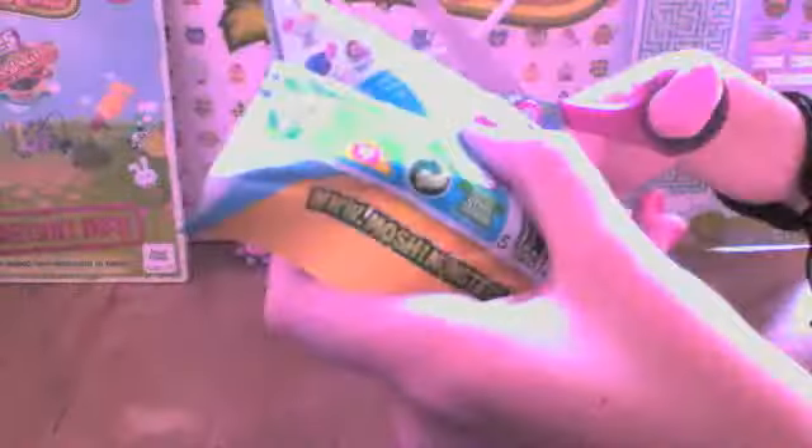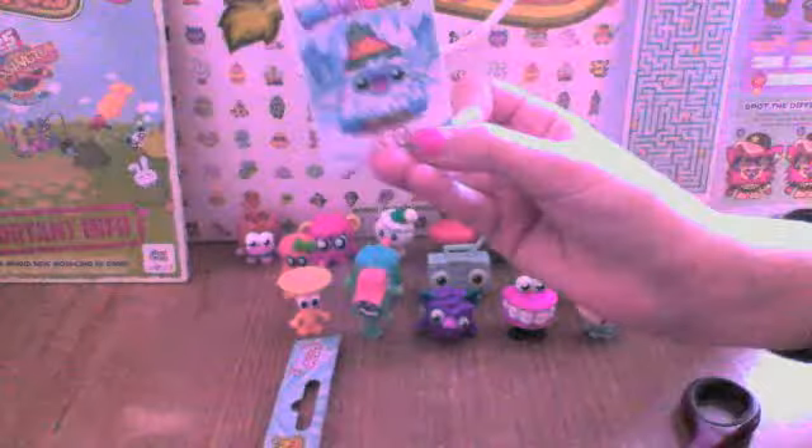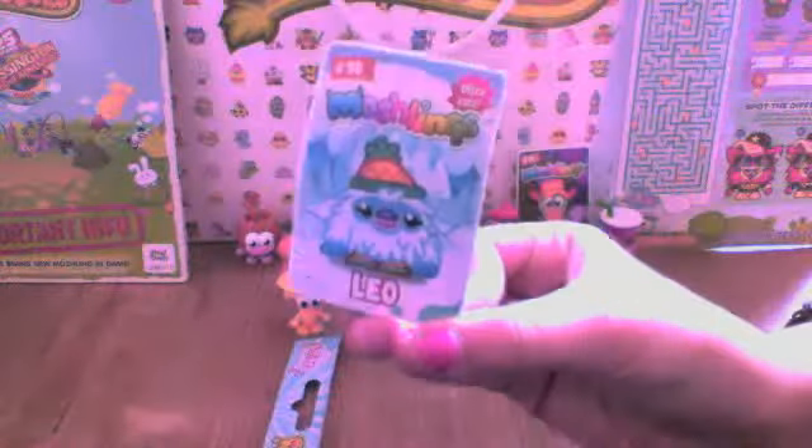The card's at the top — sorry. Okay, so the card is Ultra Rare Leo. And the back of the card is like that. You get 3 rocks this time.